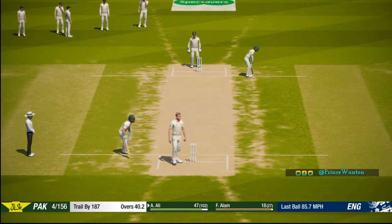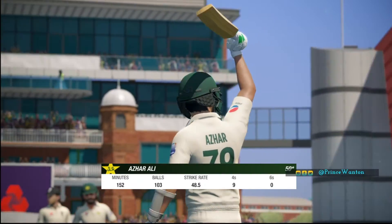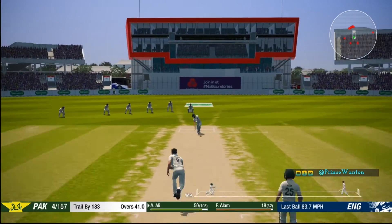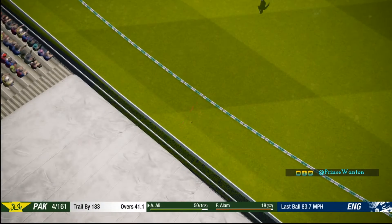Good work in the field there. That brings up the partnership milestone — he isn't the fastest player out there, but he gets his 50. One bounce and that's four.